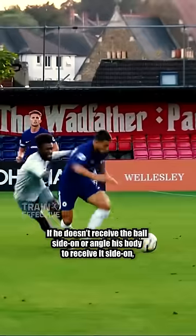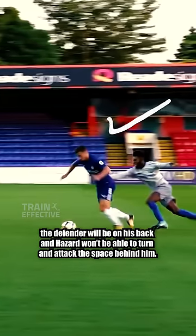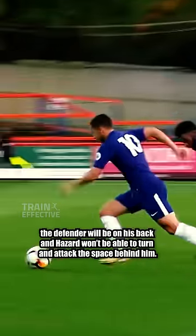If he doesn't receive the ball side on or angle his body to receive it side on, the defender will be on his back and Hazard won't be able to turn and attack in the space behind him.